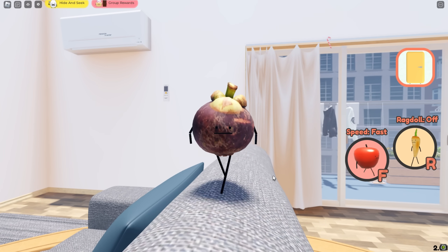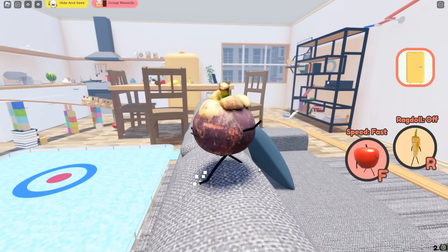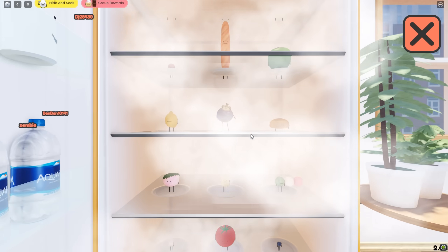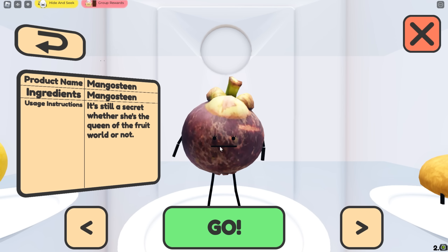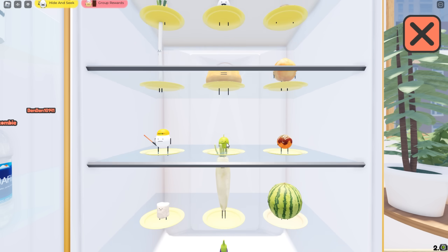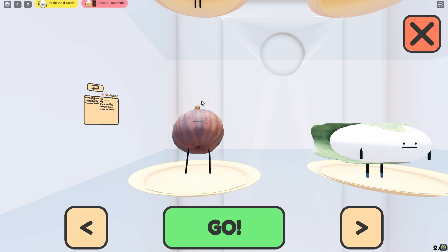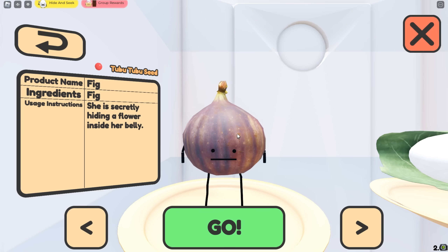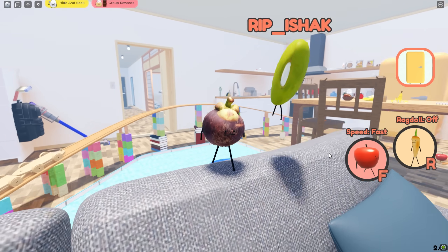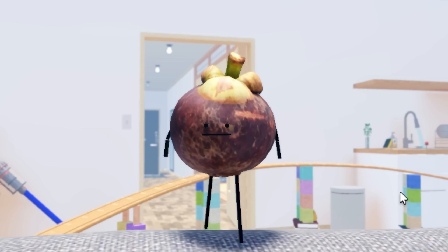Hello everybody and welcome back to Secrets Vacation! So in today's video, we're playing hide and seek as purple foods. The three foods we will be using are the mangosteen - it's pretty purple - the eggplant, which is one of the new foods, and the fig, because it's pretty purplish. Anyways, let's get right into it.